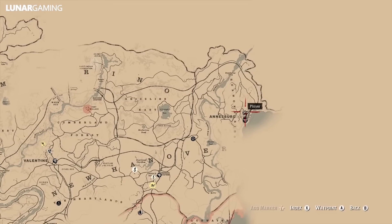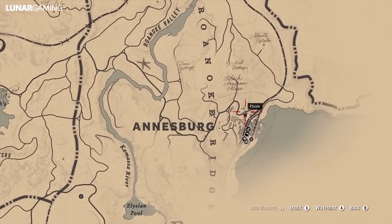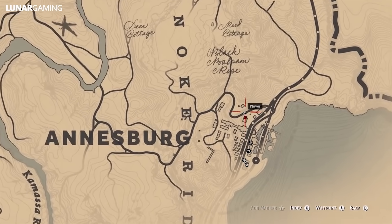From here we're heading into Ansberg to find the rusted double bit hatchet. It's found in a tree stump just to the north of the town, right in front of one of the coal processing buildings.